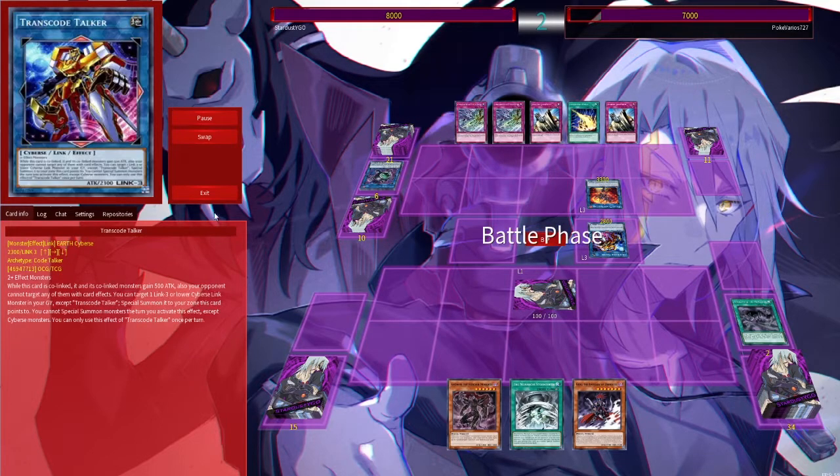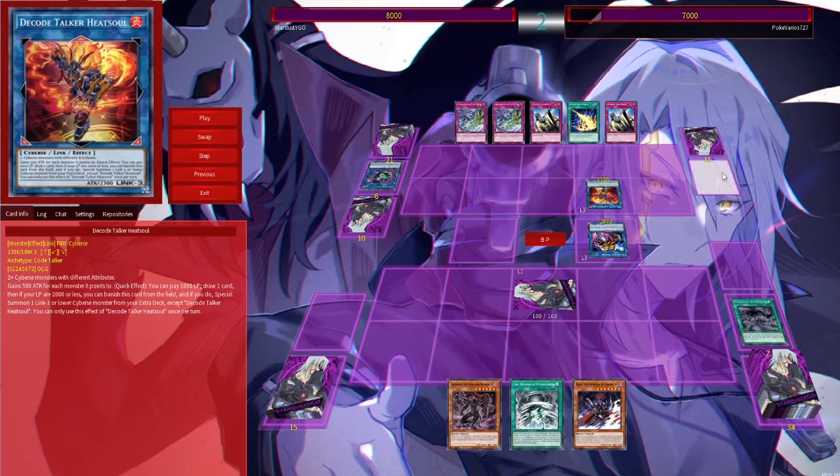And there comes the Heat Soul. I want to talk about this card for a second — it's basically one of the big reasons why this deck is meta. With a quick effect, you can pay 1000 life points to draw one card, and then if your life points are 2000 or less, you can manage it from the field. It's a similar link to your lower Cyber's monster. What makes this really good is that it's a quick effect — half towards battle. You can draw in your own turn and your opponent's turn, that's two draws. Meanwhile Cybers have a lot of advantage. This card has to be linked, so if you can revive it — very interesting strategy.